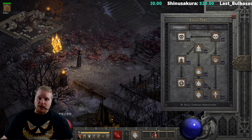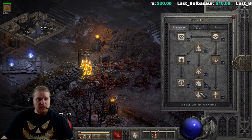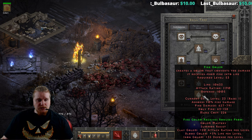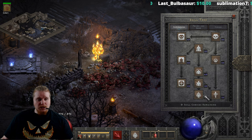They recently did some patch changes on the Fire Golem to increase the level of the Fire Golem's aura, and I believe they maintained those patch changes. It got kind of rolled back and then reapplied and a bunch of other stuff, and it has upped his Holy Fire damage by quite a bit.